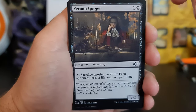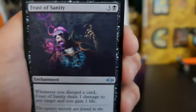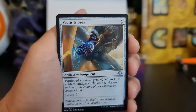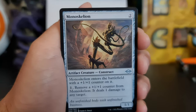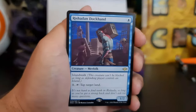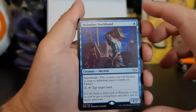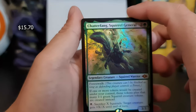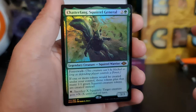Going Vermin Gorger — vampire, very nice. First uncommon: Feast of Sanity — he's just crying out for help. Vectus Gloves, Monoskelion, Angelic Curator. Damn — Rishidan Dockhand. I was hoping to get a Rishidan Dockhand, so that's good. Oh damn — Chatterfang, Squirrel General! That is quite a good first pack. That makes me excited for the rest of the packs.